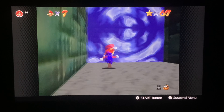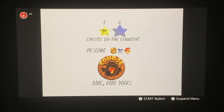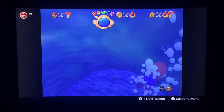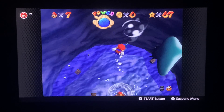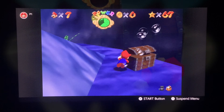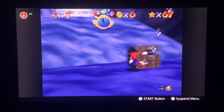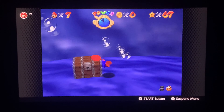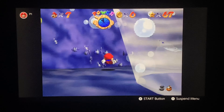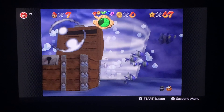Let's head back into Dire Dire Docks to get the remaining stars before Bowser in the Fire Sea. Next star: Chests in the Current. Just like the Jolly Roger Bay star, you need to open up those treasure chests in order. But if you did it wrong, you might as well get the electric shock. Alright, that's one. Two. Three. And last but not least, keep going.